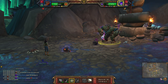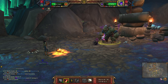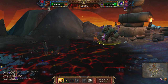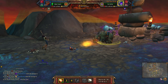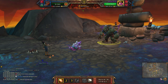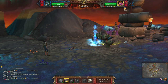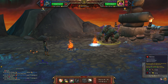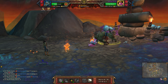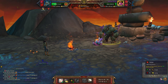Apply your shell armor, then scorched earth, flame breath, and flame breath again. Then use adrenal glands, burrow, and strike.